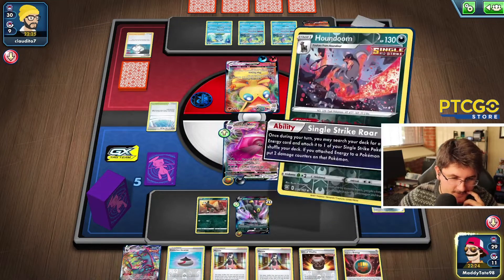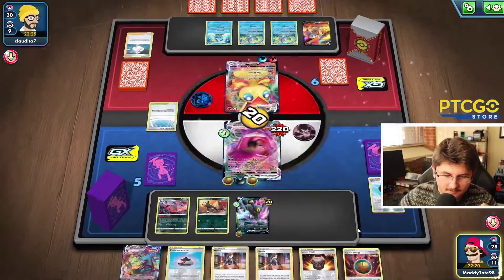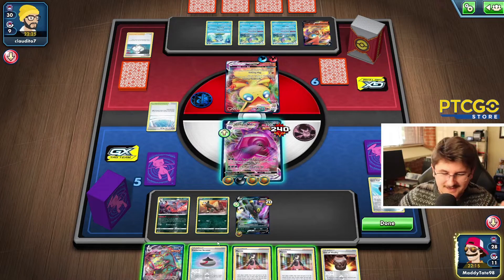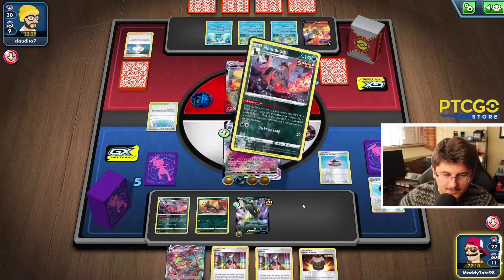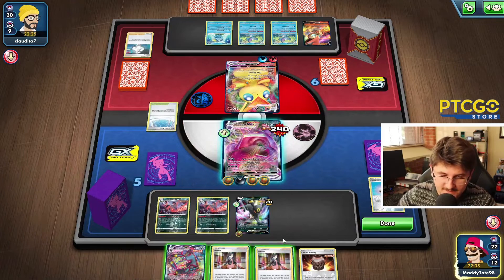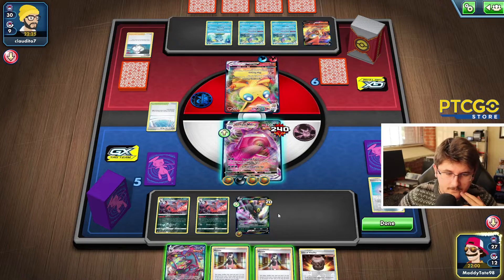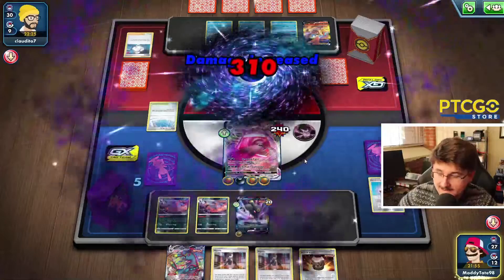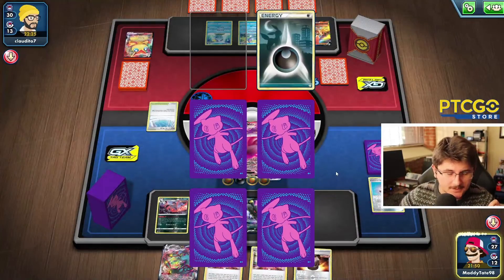He doesn't find the Energy Attachment on the previous turn, but he does grab the Energy Search now. So potentially he might just be spreading flames. He's got one Fire Energy and one Water Energy. He's running Melony — this is a cool deck. So let's go ahead — we're going to Single Strike Roar, put it under our Gengar, attach the third energy, and use Evolution Incense to grab another Houndoom. I don't think we want to Marnie here. We're going to take the KO with the Swallow Up for a nice 310 damage. Pretty good.